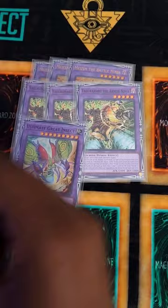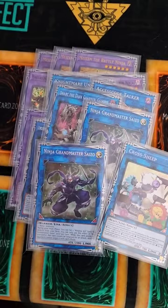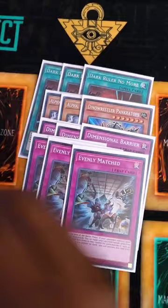Link monsters literally do not matter other than Seizo and Cross-Sheep. Side deck: three Dark Ruler No More, Prank-Kids Pandemonium, Alpha, Dimensional Barrier, Evenly Matched, and Nibiru. The only cards I ever really used from the side deck was Nibiru.